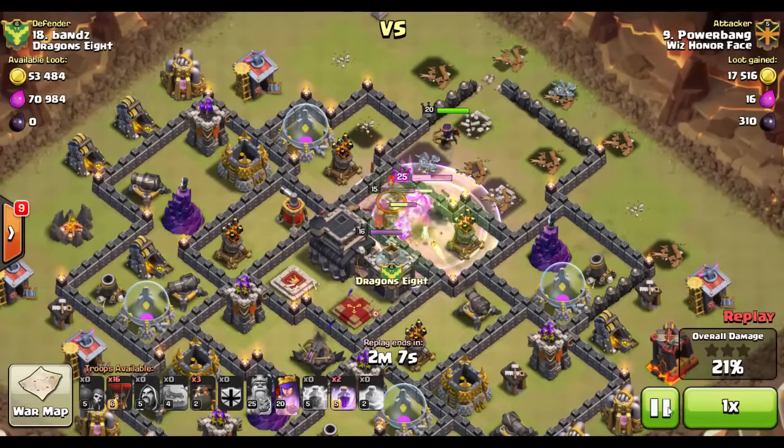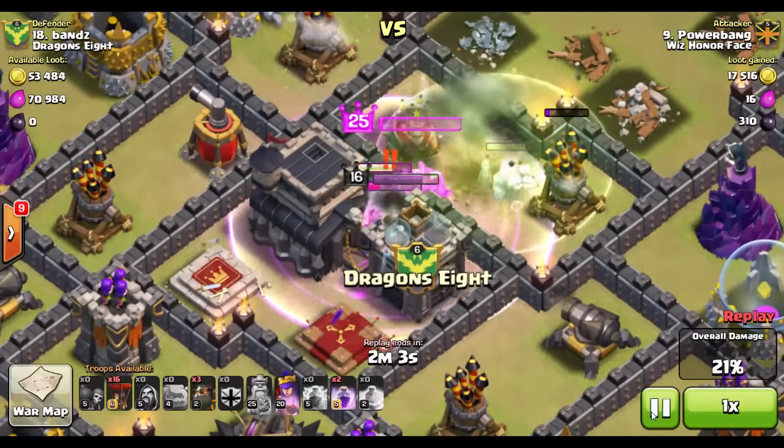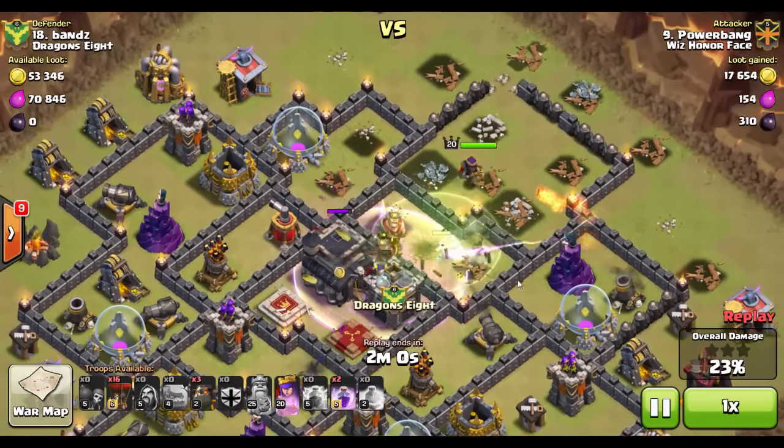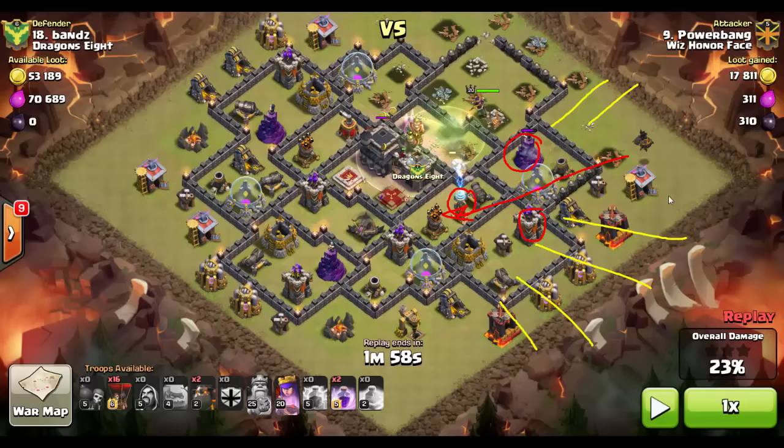He jumps the wall — notice his health now, he's almost dead — but he takes out the archer queen very quickly as he goes down, and then my archer queen is up above taking out both air defenses. Now that both air defenses are down, I've chosen to come from the right side, pathing to get the attention of as many air-targeting defense buildings as I can while I bring in balloons targeted to buildings from behind them. I come from this side rather than the top because of the air sweeper — it's pointed out in this direction, so starting there means fighting solid puffs of air, the balloons never take out the point defenses, your hound dies, and you lose the raid.